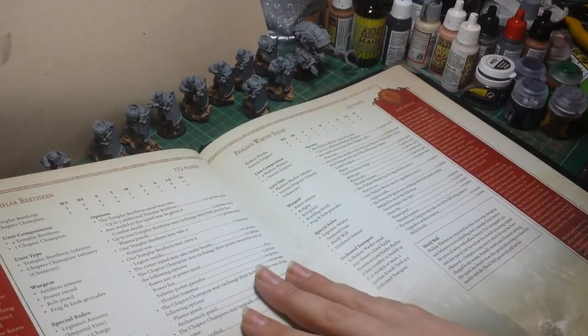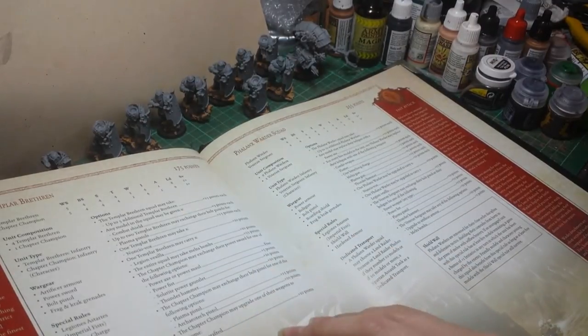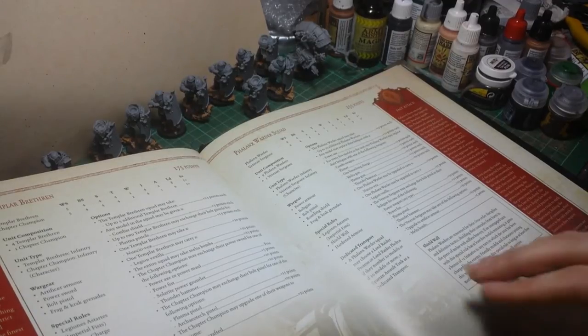You've got your Templar Brethren Unit - basically Black Templars really. Ten man squad, come with combat shields and a Power Sword. Artificer Armour.